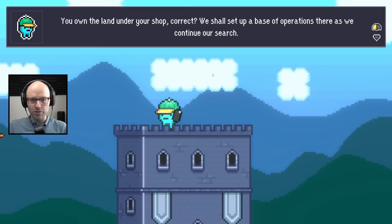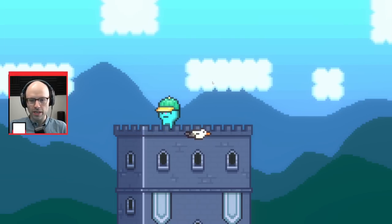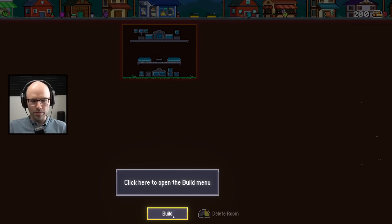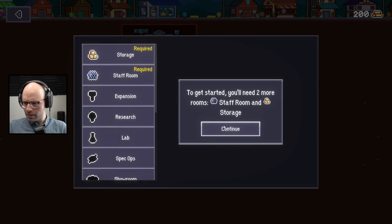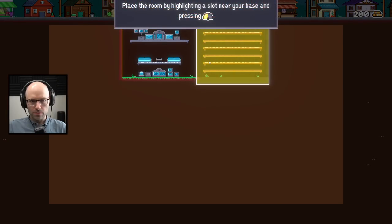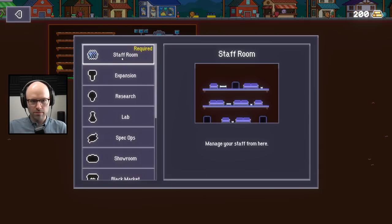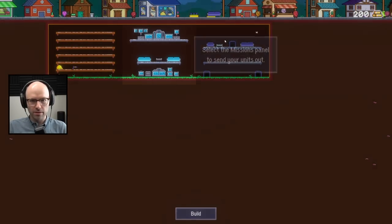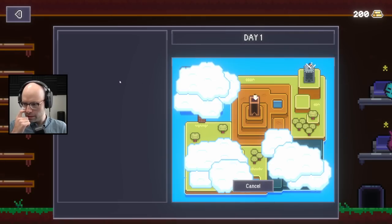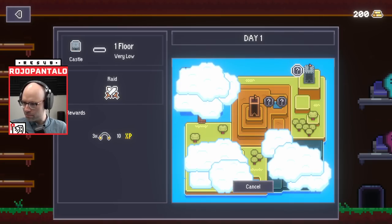You own the land under your shop, correct? We shall set up a base of operations there as we continue our search, at no extra cost. Holy cow. Click here to open the build menu. It's XCOM. To get started, you'll need two more rooms - a staff room and storage. Manage your staff from here. Select the missions panel to send your units out. From here you can scan for missions. This is crazy. Each day you'll have a choice of three missions. It's roguelite, XCOM, Phantom Pain.